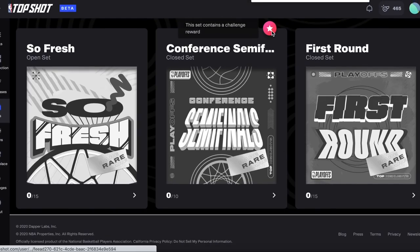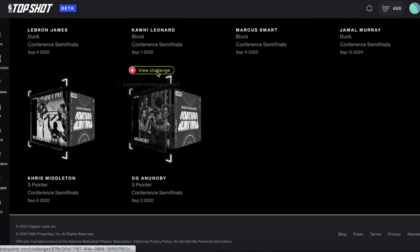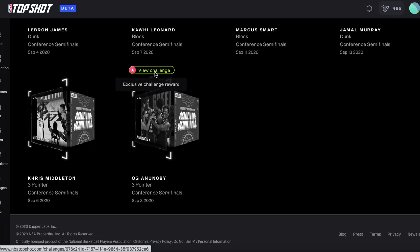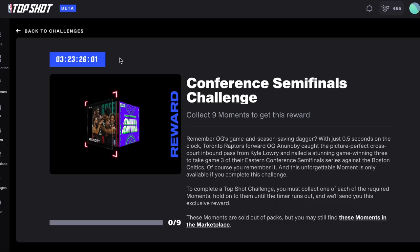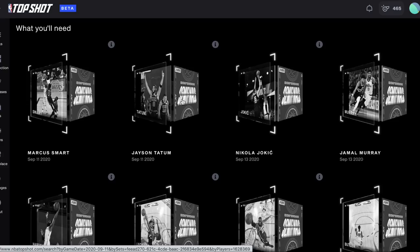Some sets have a big challenge star, which means there's an active challenge — a way to get a reward for completing part of a set. You can see that this OG Ananabe moment has a view challenge indicator, and if we click that, we can go to the active conference semifinals challenge. Each challenge requires you to collect certain moments and own them all when the timer expires — and if you do, you'll receive the rewards shown. Rewards are never available in packs, so you need to do the challenge to guarantee you can get one. Rewards tend to be more rare than other moments, since not all moments held by users will be in a complete set when the timer expires. It's easy to see which moments you need to complete the challenge, as once you own a moment it will change from black and white to color, and you can click on any you don't own to see how much it's currently going for in the marketplace.